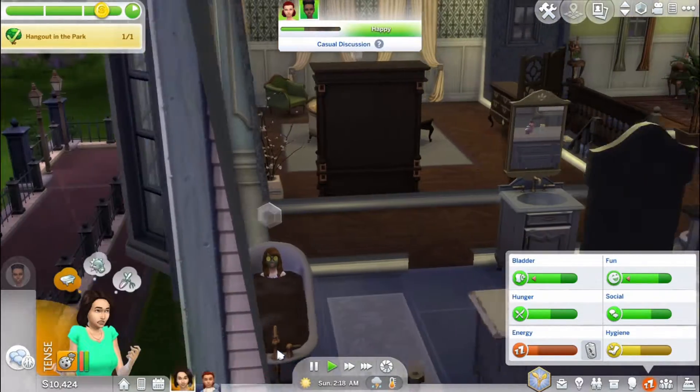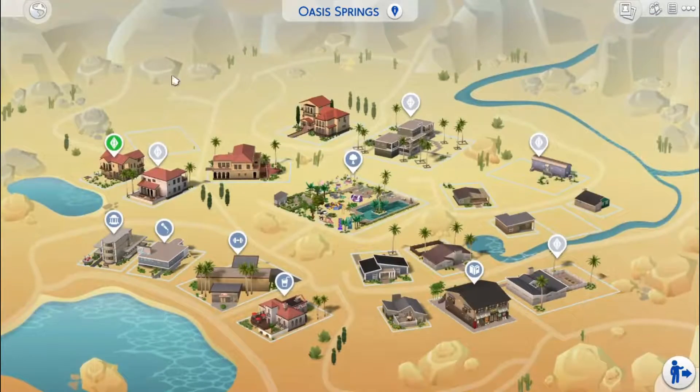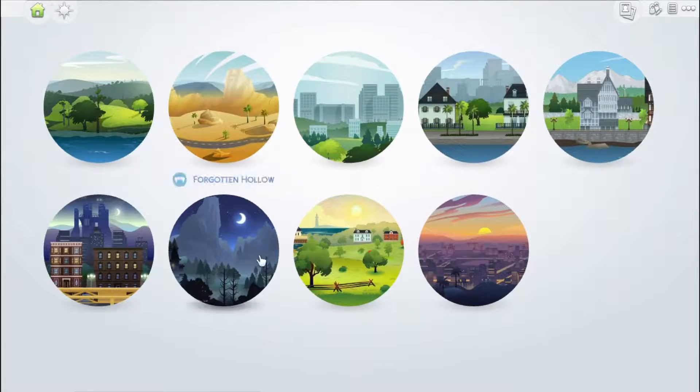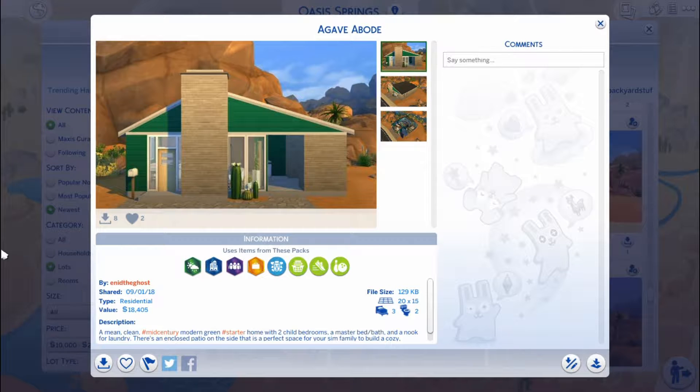Are you kidding me? You know what, this is the definition of bougie though. Hey you guys, Grace B. Sims here, and welcome back to the Big Sister Challenge! This is the house that I'm having them save up for. It's called the Agave Abode lot in Oasis Springs.